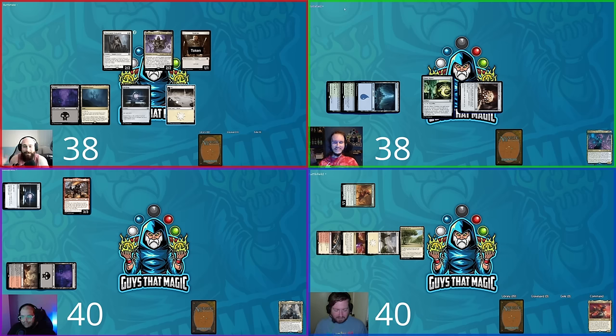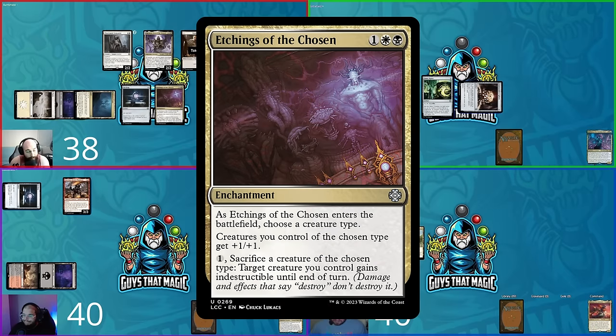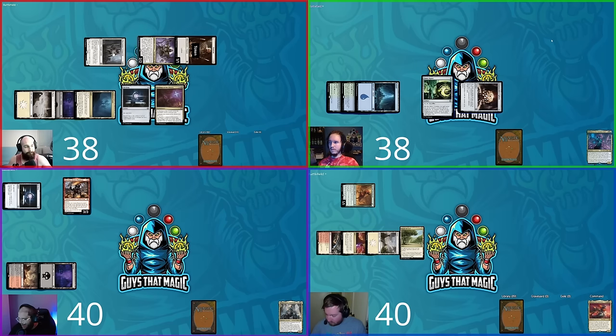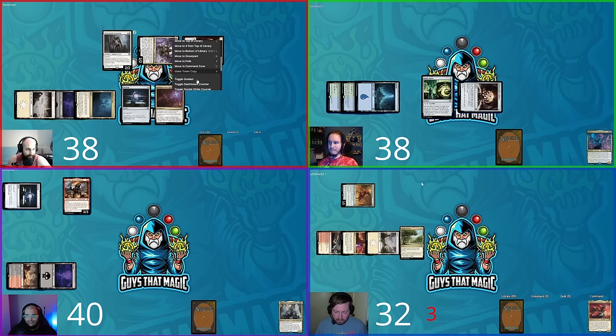Hunter's upkeep: draws exactly the Plains he needed. He taps three and plays Etchings of the Chosen, choosing Vampires — giving them +1/+1 and the ability to sacrifice a Vampire to grant indestructible. He goes to combat and swings at Hunter with everything, dealing eight damage and dropping Hunter to 32. David's commander becomes a Demon, triggering lifelink — David gains two and goes to 40.